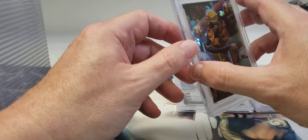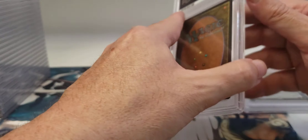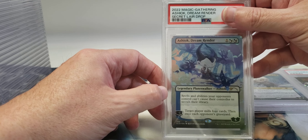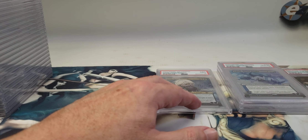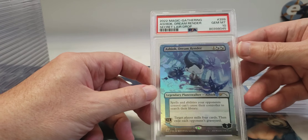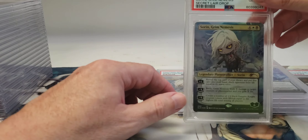And this one also got a gem mint 10, so I have two gem mint 10s of this card, which is great — 'Teaching the Younglings.' We'll put that over there. Back to Magic — this is Ashiok Dream Render, another planeswalker from that set. This one got a 10. These are all foil, by the way. The second one also gemmed up — 10.